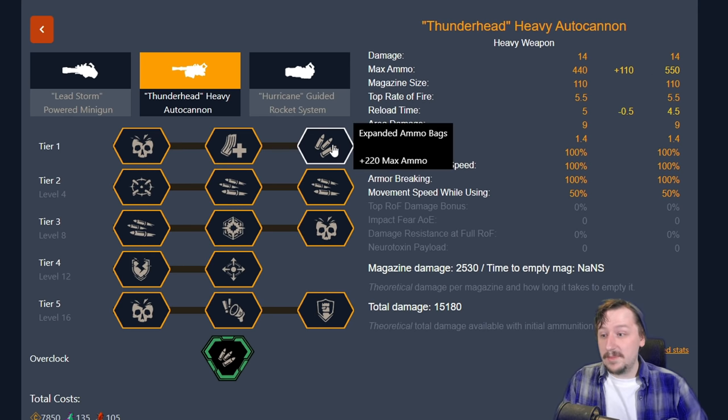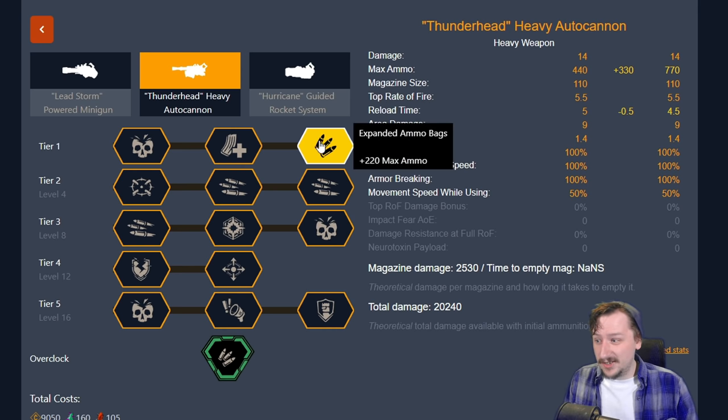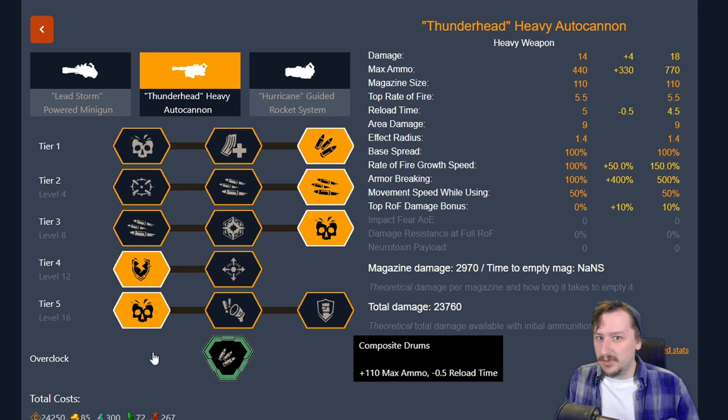The extra ammo in tier one is really useful and you can stack it with composite drums if you want — giving you 770 spare rounds, plus 110 already in the gun, for 880 rounds total. It takes a very long time to run out of bullets with this build. Outside of this choice, I usually just build it the same way I normally do. You can build this however you like — there's just nothing but an upside to this clean overclock.